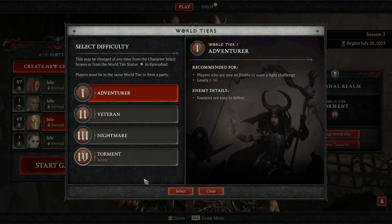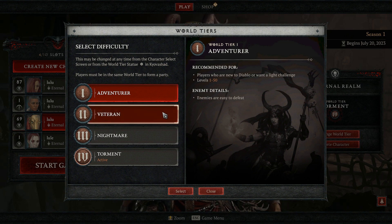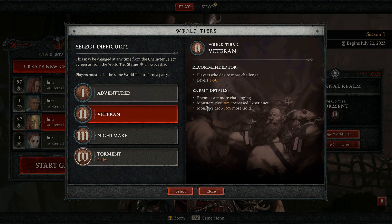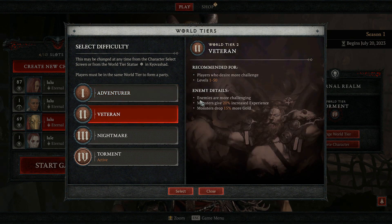The usual first question is whether to start with World Tier 1 or World Tier 2, since World Tier 2 gives extra experience. I would say World Tier 1 is the way to go — the consensus is that it's better because mobs are weaker, so you clear faster, and that more than makes up for the extra experience World Tier 2 gives. You can try World Tier 2; for our build it might not make much difference, as long as most mobs still die in one shot. That's our goal — one-shotting them with overpower damage.